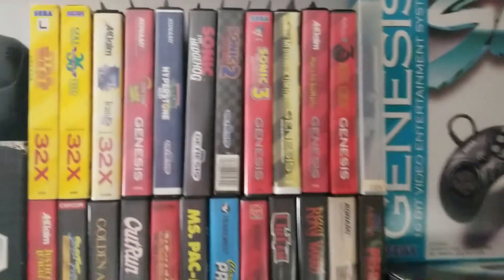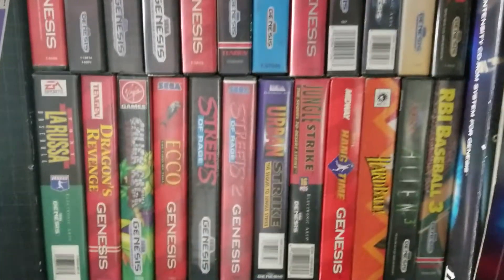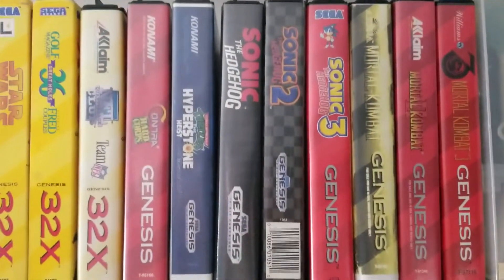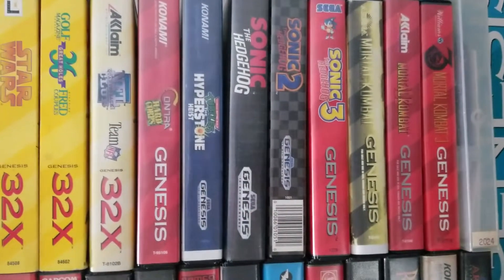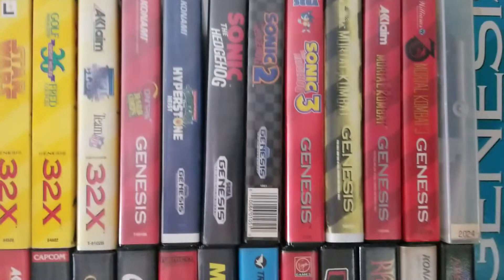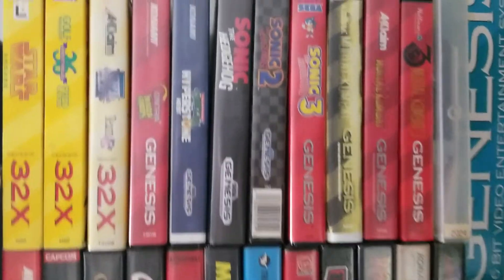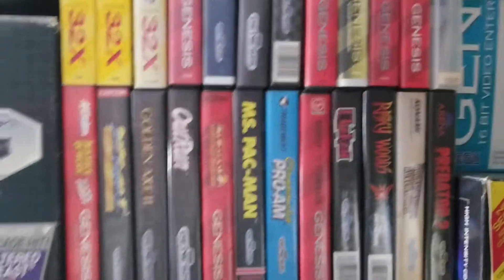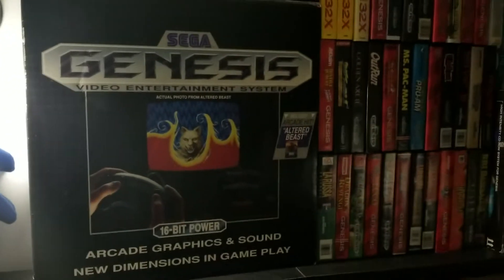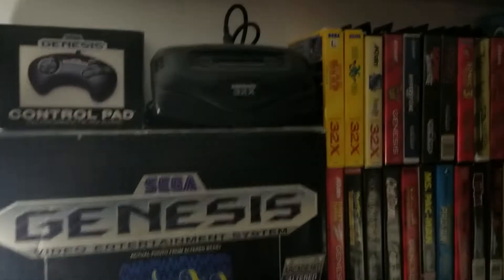Over here I got my Sega Genesis games — I don't have too many but I got some good ones. Probably one of my favorites would be the Contra game. It was different than the NES version or the Super NES Contra, but I liked this one. And over here we got the Model 1 Sega Genesis, complete in the box — this was the launch model. Above that, the Sega 32X.